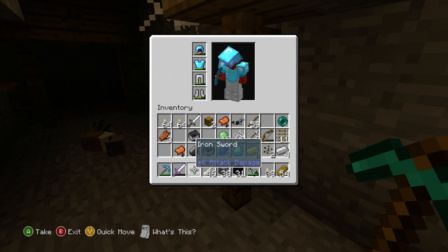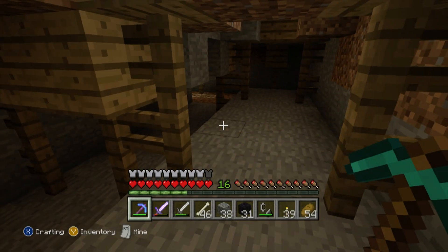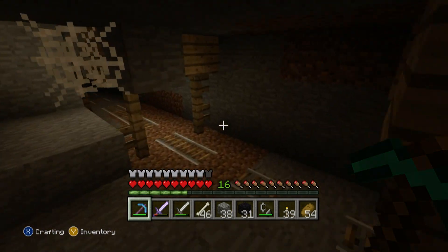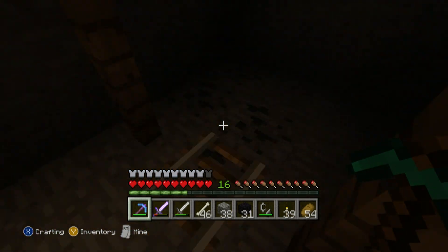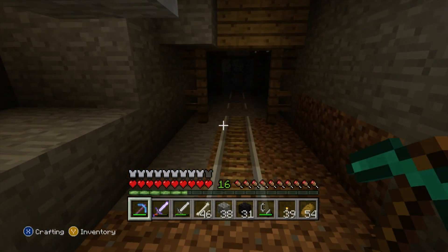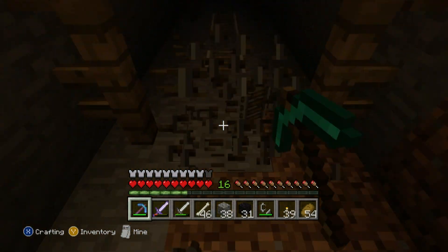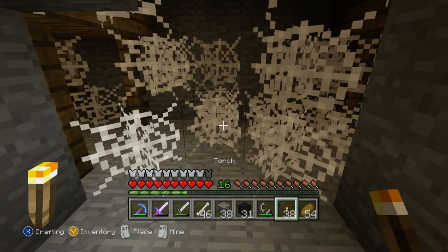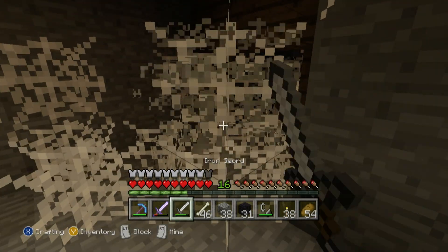We have a diamond — I'm really happy because that means we can actually make ourselves a diamond sword. I'm going to be swinging it and it's going to be enchanted with something delicious. Look at all of this XP — we're going somewhere!